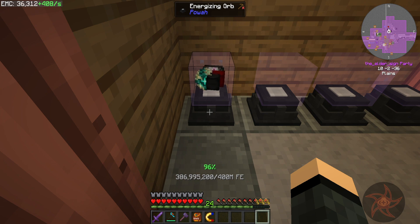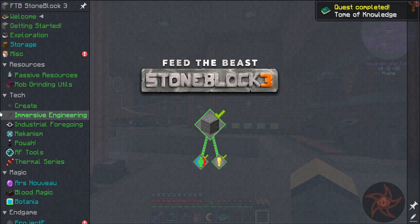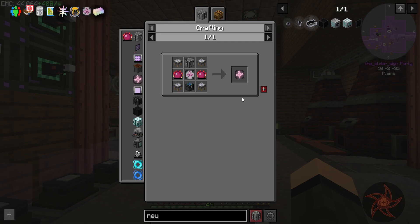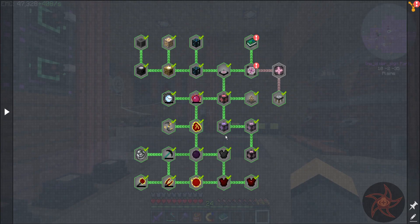Almost there though. And now it's gonna get loud. Actually, there's still a quest left, huh? What have I not done? Oh — the Arcane Transmutation Tablet. So I need four alchemy tables, an alchemical chest, and two philosopher stones. That's not gonna be difficult to make. I can probably pull that off right here actually.